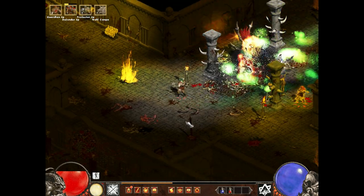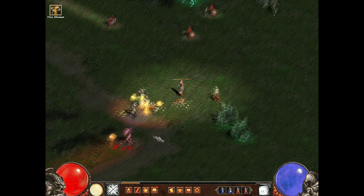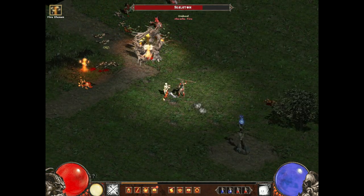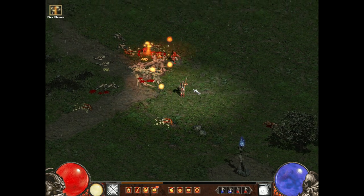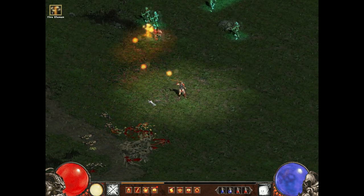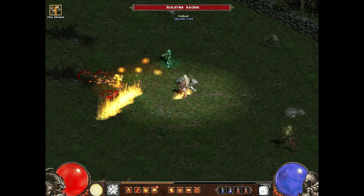Some other classes are also now capable of summoning minions in a small way. For example, the Amazon can now summon fire elementals at level 6. These fire elementals appear to be the only minions available for the Amazon, but she can get a decent swarm of them going. It's certainly more fun to play her with minions than without them.